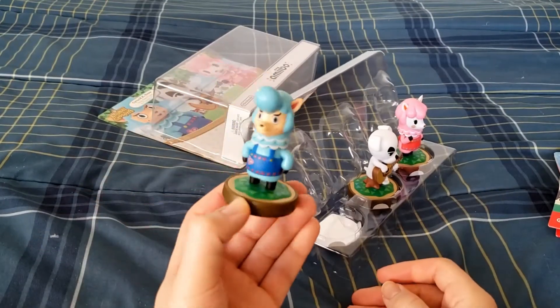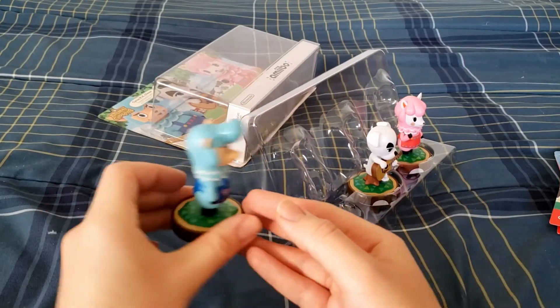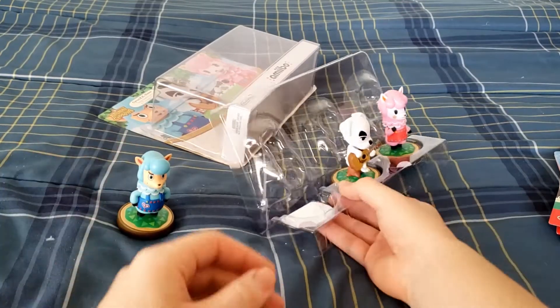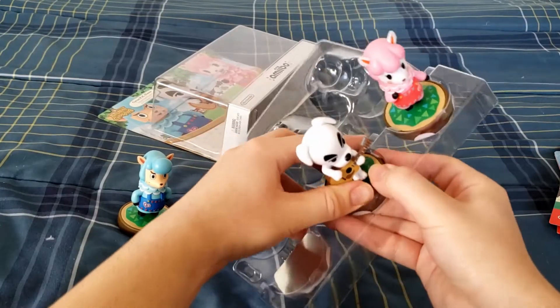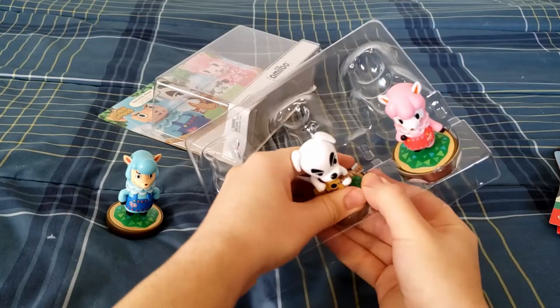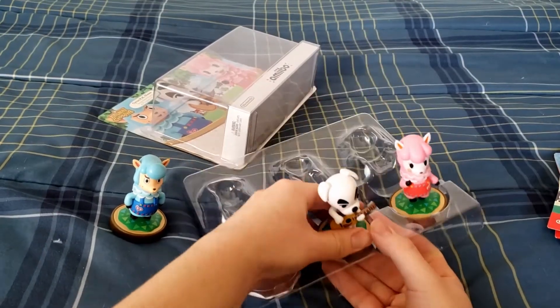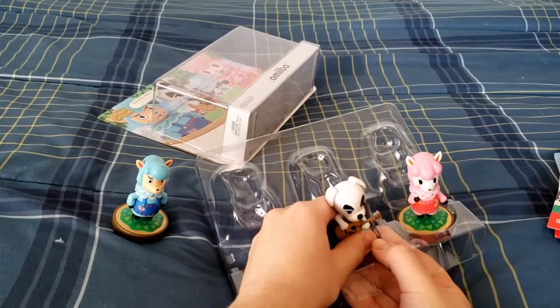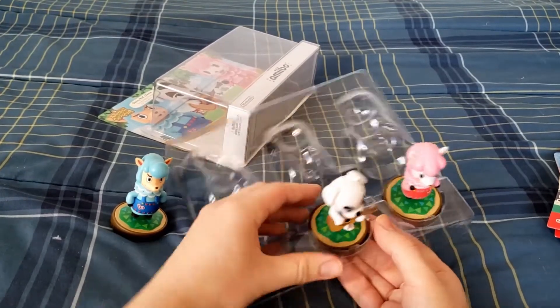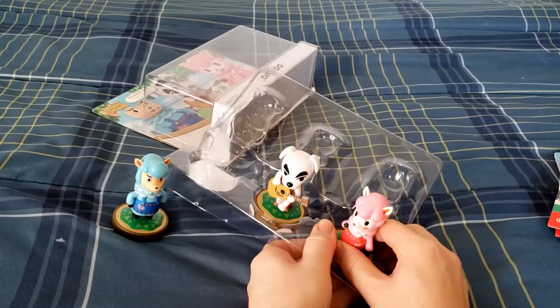There is Cyrus. Here we've got K.K. Slider. This might be the toughest amiibo I've had to get out of the package. We'll come back to that one. Let's get Reese out.